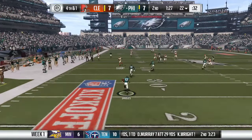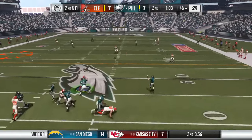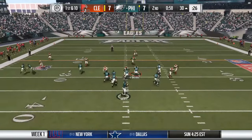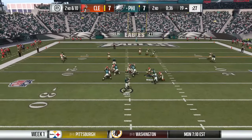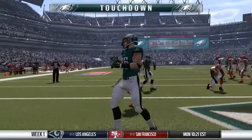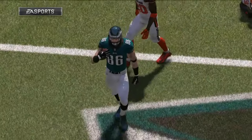The Eagles get a punt return by Darren Sproles with a sick spin move — he just put a crazy move on us. Back on offense, Carson Wentz does a spin move and finds Reuben Randle. Then on second and ten he drops back and finds Zach Ertz wide open for a touchdown. Zach Ertz adds another score for the Eagles — now it's 13-7. Our defense wasn't even covering him; that was completely wide open.